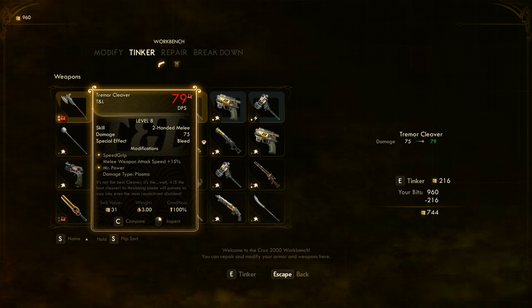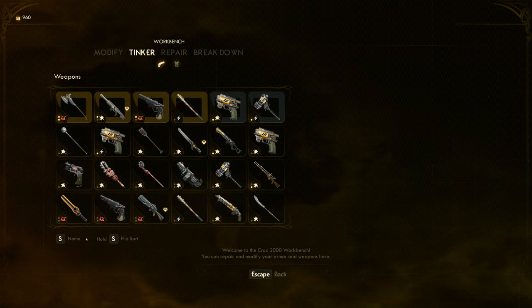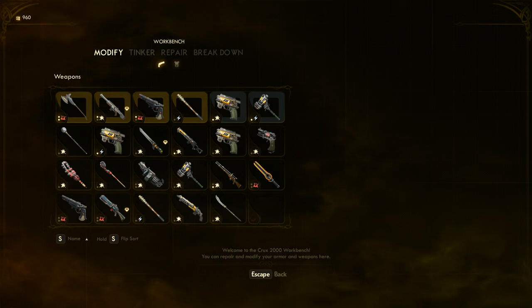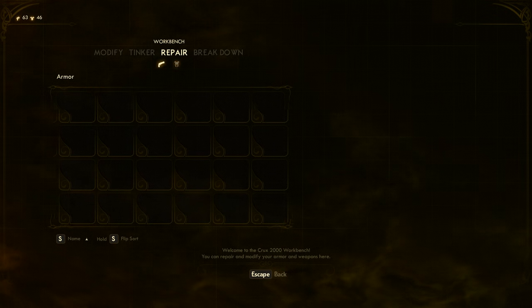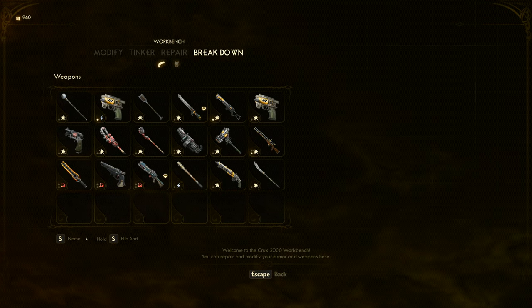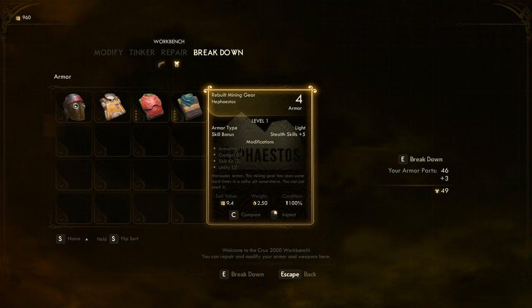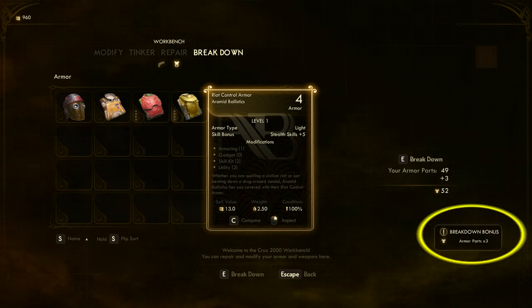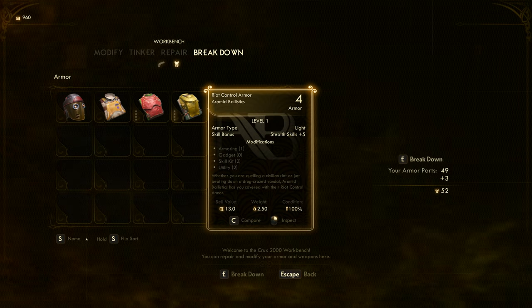And we are now up to 79 DPS of plasma damage on this Tremor Cleaver. The other things you can do at the workbench: you can modify, tinker, repair armor and weapons, and you can break things down. If you're looking to get more weapon parts or armor parts, you can break things down by simply pressing the E key. And as you can see in the lower right there, we got a breakdown bonus and got an extra piece.